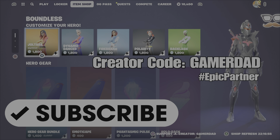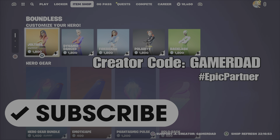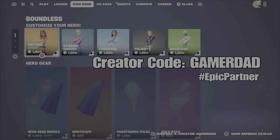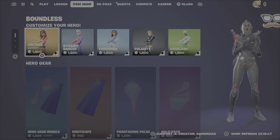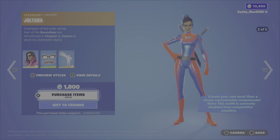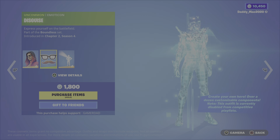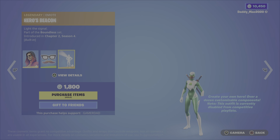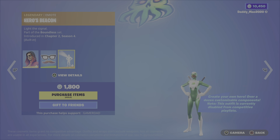All one word, all capital letters. And without further ado, let's get into the review. We have the Boundless series in the item shop this evening, also known as the Customizer Hero Outfits. First up is Jolterra, released in Chapter 2, Season 4. All of these items come with an emoticon. Jolterra comes with the Disguise emoticon. And they also all come with an emote — they all have the same built-in emote. It is the Hero's Beacon.